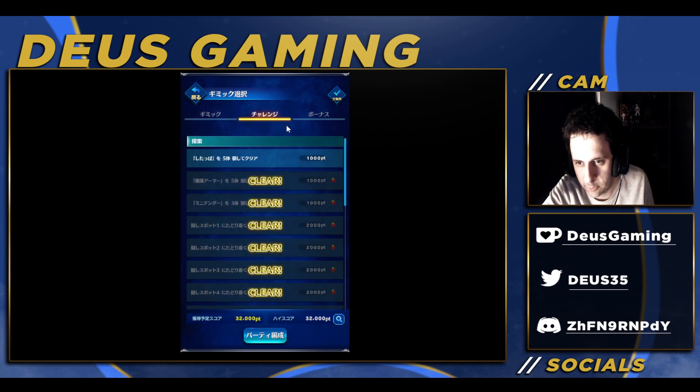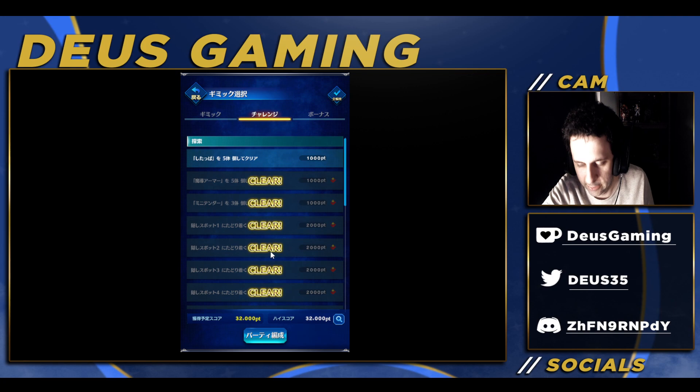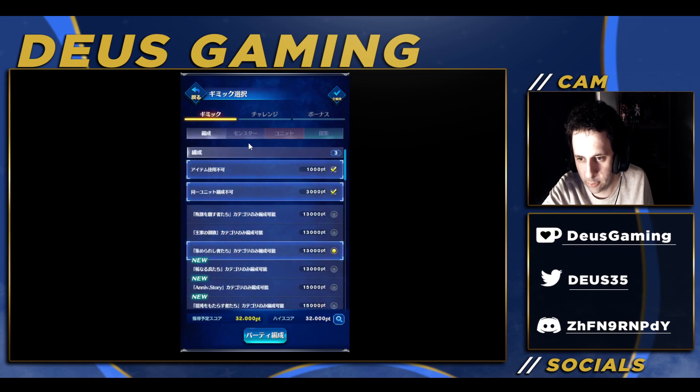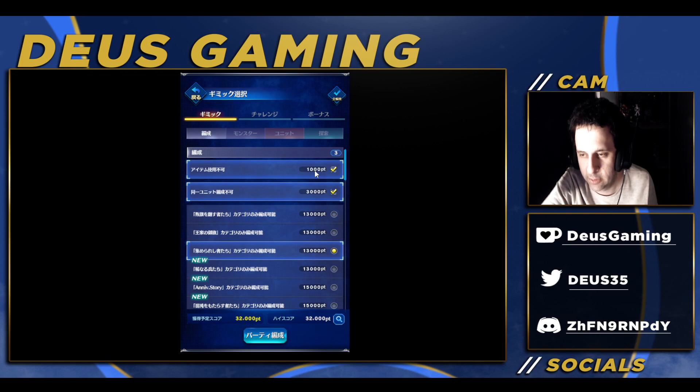As you can see, you get points based on if you find some chests, and secret areas give you some points as well. I did that in my test run. Option one here is no items, and the second option is no friends, so you have to be a little more creative.